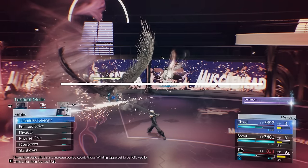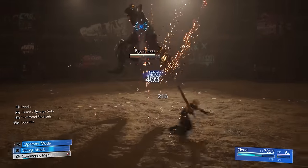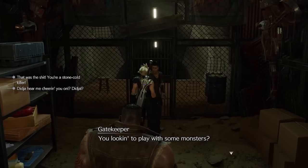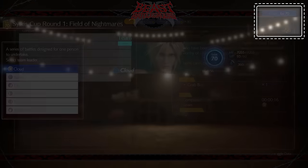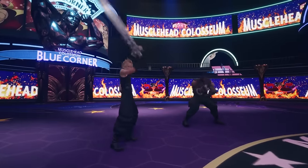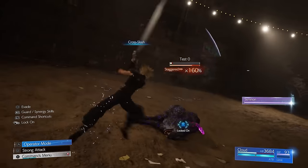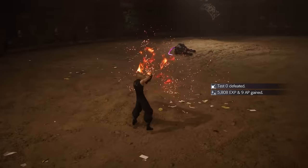Musclehead Colosseum in Battle Square and Beast Battleground in the Dust Bowl operate just like Chadley's Battle Simulator. You will want to make sure your party is around the level of the combat challenge to give yourself the best chance. Though with the right party and materia combinations, you can tackle challenges above your level. Here are the materia you want to make sure you have and at least somewhat leveled up to make these challenges easier.